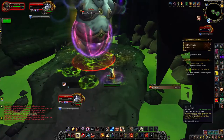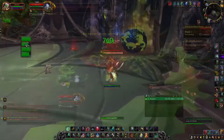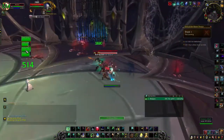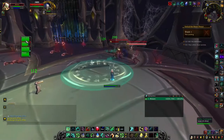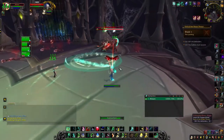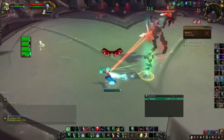In case you're not already aware, the TimeWalking Mage Tower works quite differently from regular TimeWalking dungeons and raids. Borrowed power systems from previous and current expansions don't work — that means no Covenants, no Soulbinds, no Legion or Shadowlands Legendaries, no Azerite gear, no Essences, and no Legendary Cloaks, to name a few.